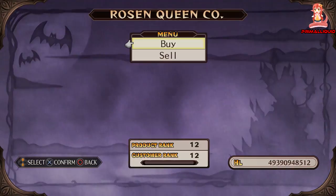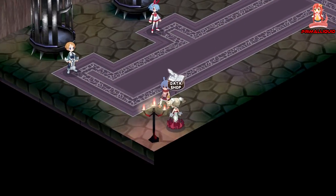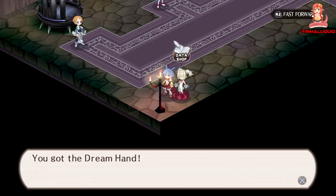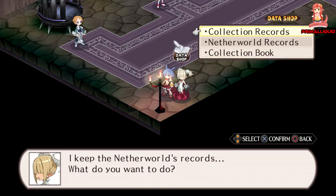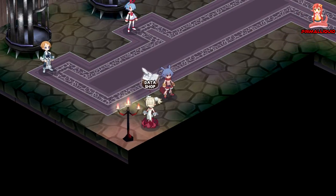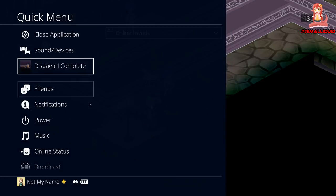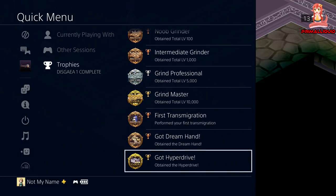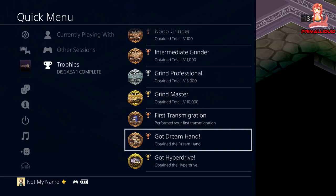Let's go over to the data shop again. And there we go — 'Looks like you're doing well, here's a small reward, please take it.' And there's the Dream Hand! Because I've already got the trophy I can't show it popping up, but I can show that I do have the trophy — there it is, 'Dream Hand.'